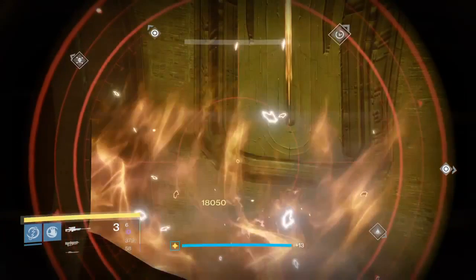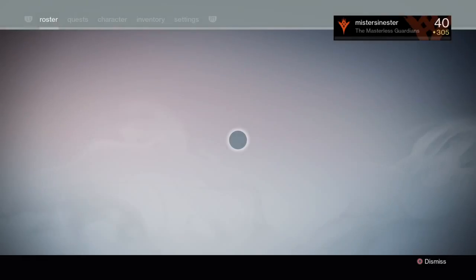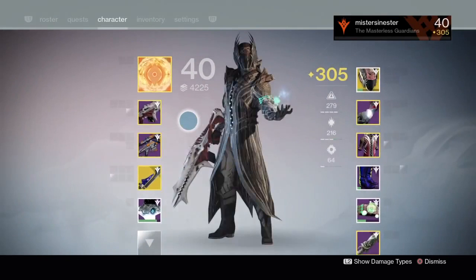So what determines your damage on a weapon is your overall light level. Some people say, 'Hey, I have a 320 sniper, I'm going to be the one hitting the boss.' It doesn't matter — it's determined by your overall light level.